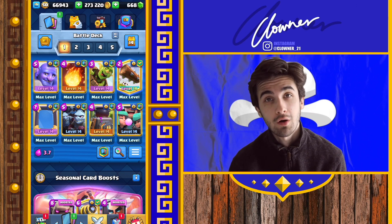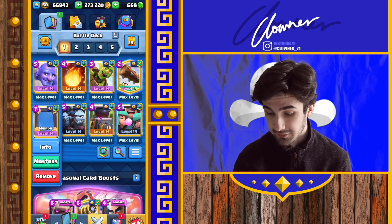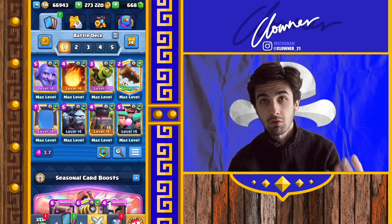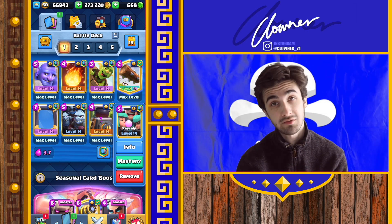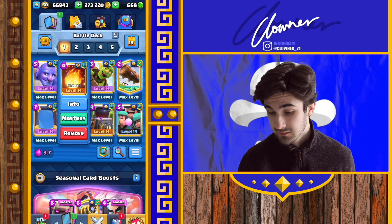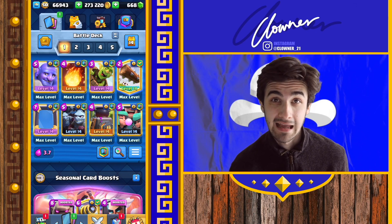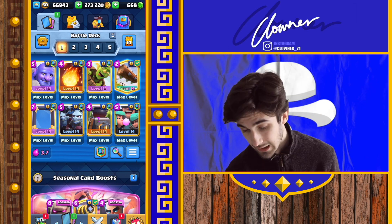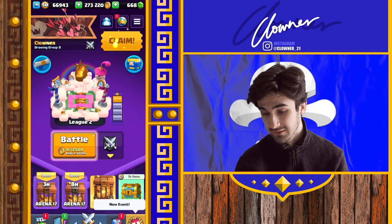It is a bowler control deck. The premise is to get damage early on with the barrels and the mirrors, and then to control the pace of the game with the bowler, furnace, and the rascals. Minion Horde is going to be the main tank buster of the deck. Other than that, it's just Log, Fireball, Cyclone Spells, controlling the game. I'm very excited - let's head into our first game.